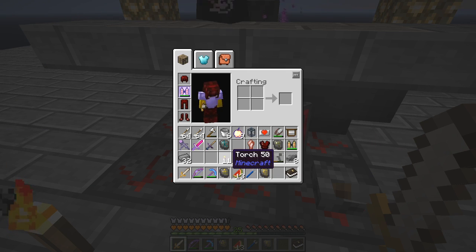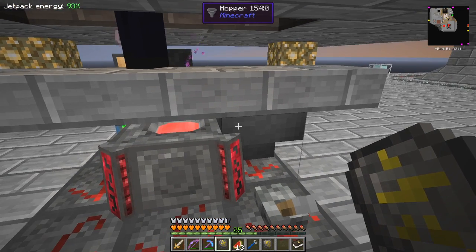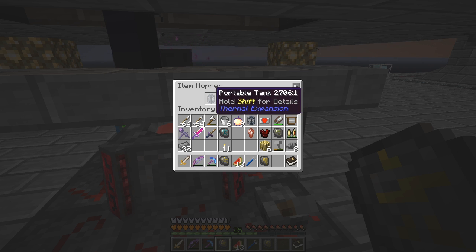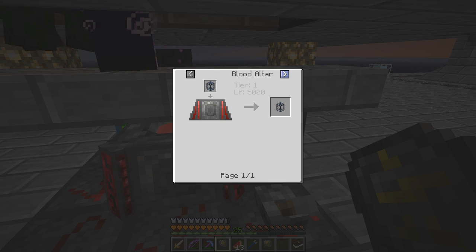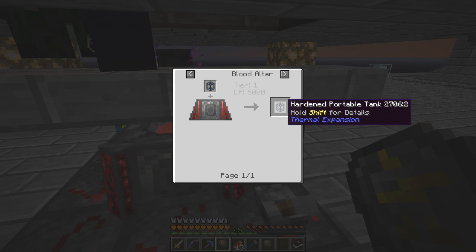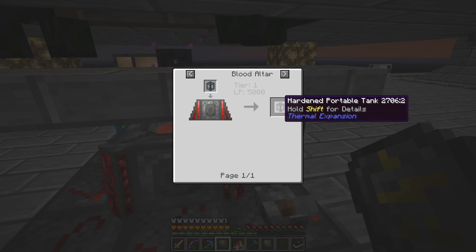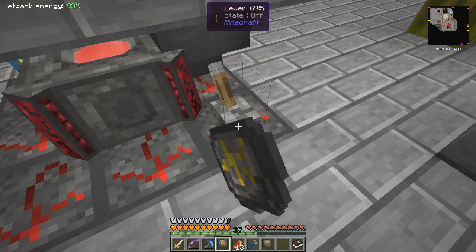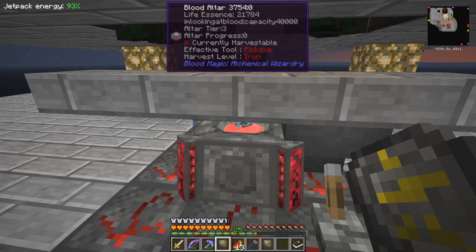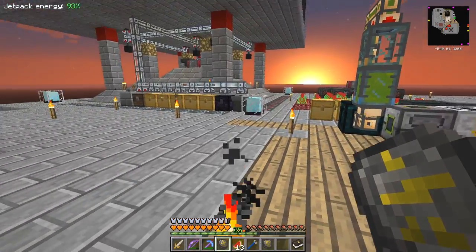I wanted to check how much we've got in here, so let's take the divination sigil and have a look - 21,000. The shape crafting requires 5,000, so with a 16k, let's check the usage - 15,000. So we just need 15,000 in the altar. When that's finished we should get a reinforced portable tank. So in here everything's empty and everything is getting put down.